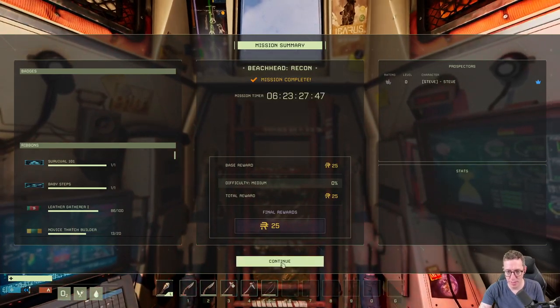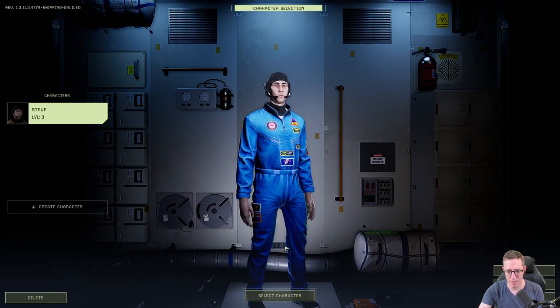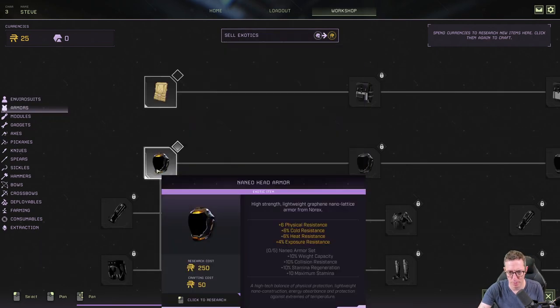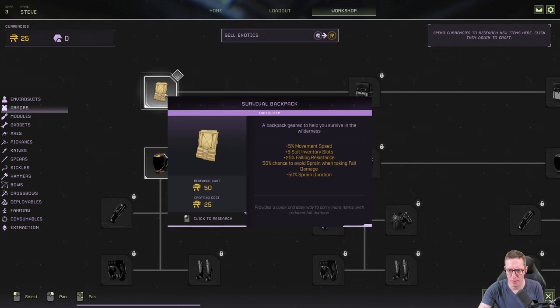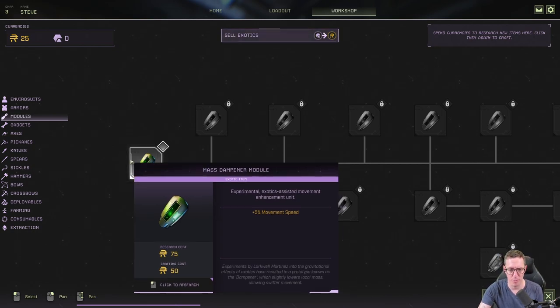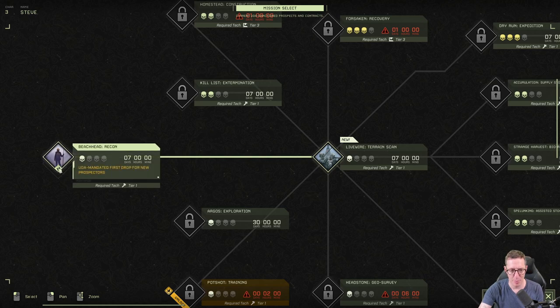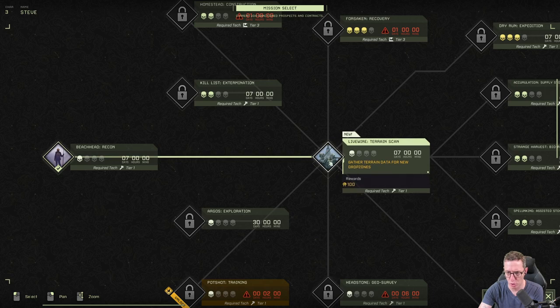We made 25 ren from that mission — took about half an hour, a little longer with the introduction — and we're now level three. On our character selection, we can go to the workshop and start to unlock things. A backpack, for example, gives plus 5 movement speed, plus 6 inventory slots, and a few other bonuses — I recommend unlocking the survival backpack when you're in a position to. This mission is now complete with a tick, and it's opened up mission two, which we'll do in the next video. Thanks for joining us — hope you enjoy this series, speak to you again soon.